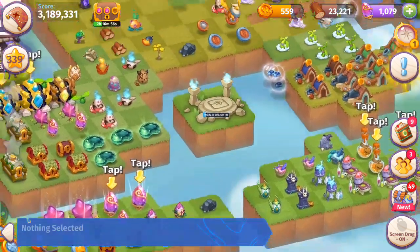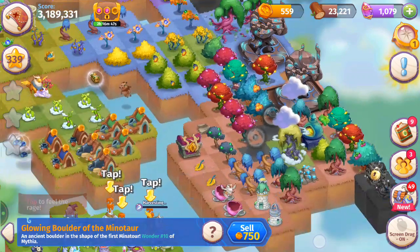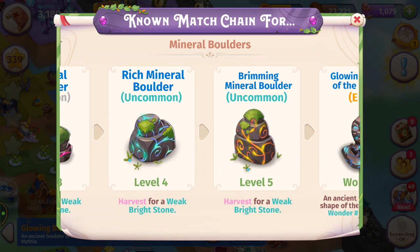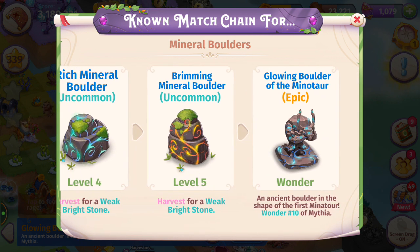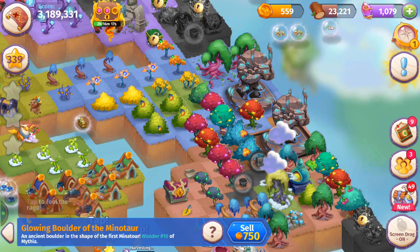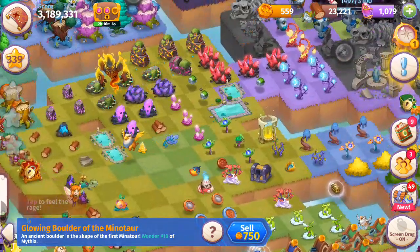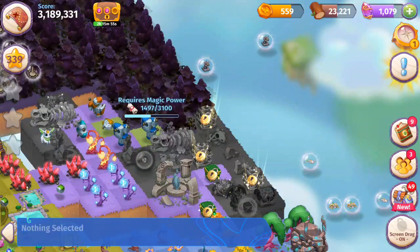Do I have any wonders in Merge Magic? Yeah, I've got one wonder so far — it's the glowing boulder of the minotaur. Comparing to Merge Dragons, it's kind of like the ruins of the sky palace. We've got the mineral boulders chain — mineral stone level one, mineral rock level two. Once you get those level five burning mineral boulders you can merge those to get your first wonder. In my opinion the easiest and most epic wonder — it'll help you work on your creature power. I'm keeping two in my garden because they're on an eight hour timer and you can click them to get mystery eggs.